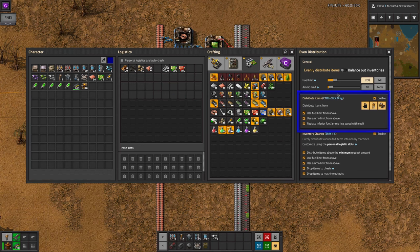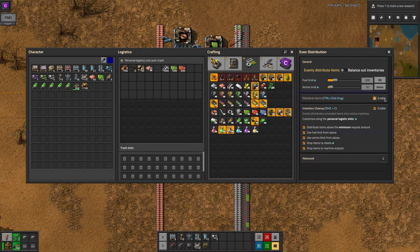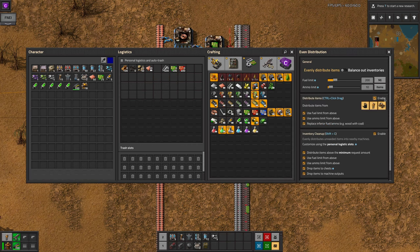The second section is all about distributing items, and firstly allows you to turn this feature on or off. Next, you can choose whether to distribute items from hand, player inventory, or vehicle inventory. Perhaps you want to distribute the stack in your hand among the machines you're dragging over rather than emptying your inventory, or perhaps you want to load machines up from your car's storage.